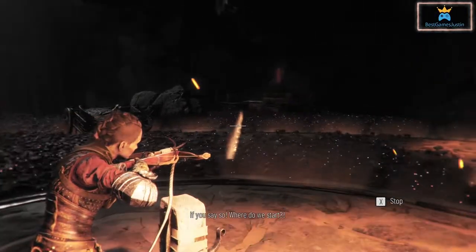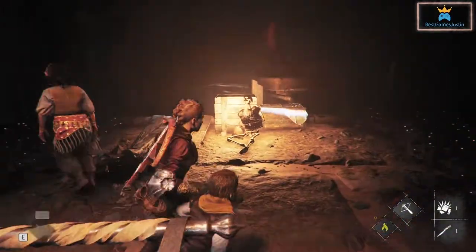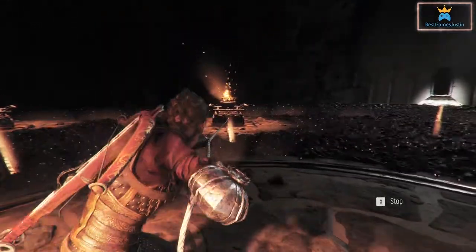First, you need to know that you can shoot arrows from the center of the platform and move the cards. On the right side you will find a collectible — a souvenir. You need to drop down; it is quite easy and it is next to a chest. This is not the main purpose of the video though.